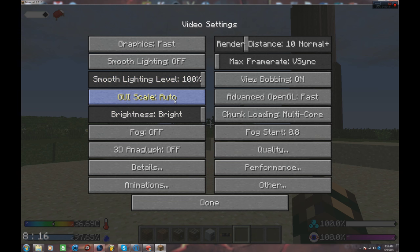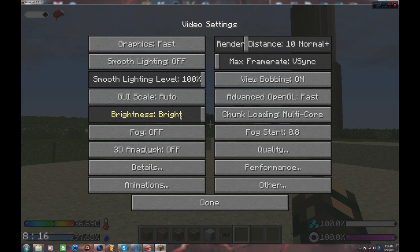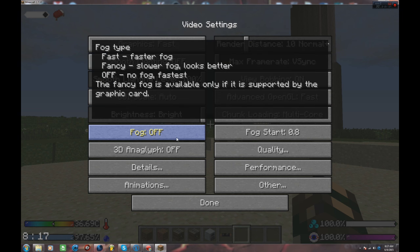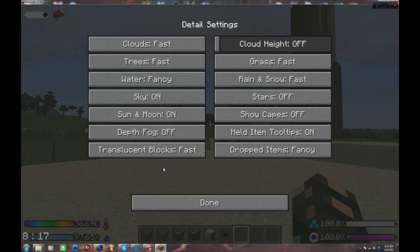You don't want to mess with your GUI scale obviously. I always like to make my brightness bright — you don't have to, it's just a matter of opinion. Always make sure you turn your fog off so you can see in the distance, it makes everything better. I hate the fog personally. Then you can go ahead into details and try to change everything to fast.